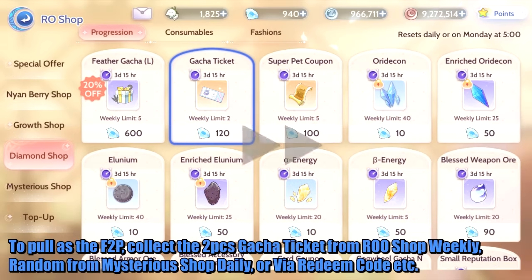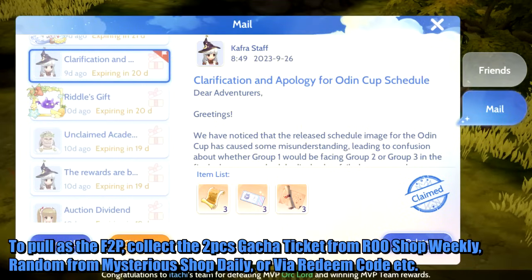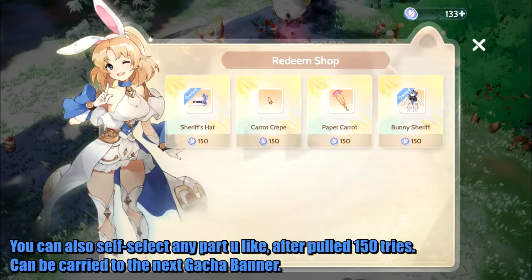To pull as a free-to-play: collect the 2-piece gacha ticket from Rooshop Weekly, random from Mysterious Shop Daily, or via Redeem Code etc. You can also self-select any part you like after 150 tries, and progress can be carried to the next gacha banner.